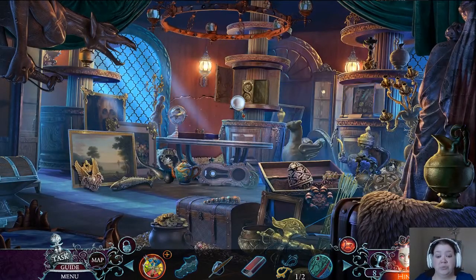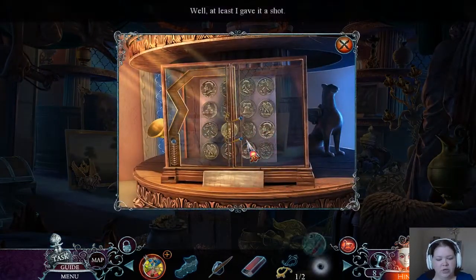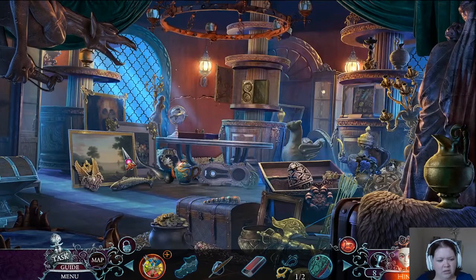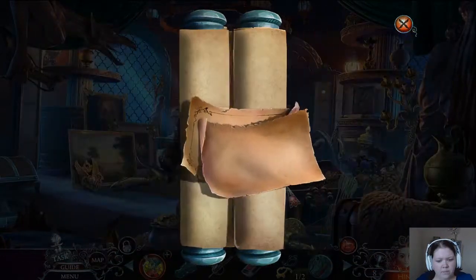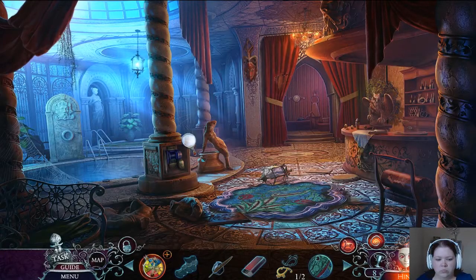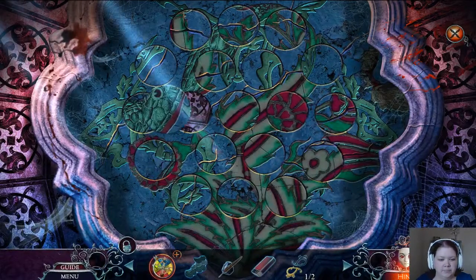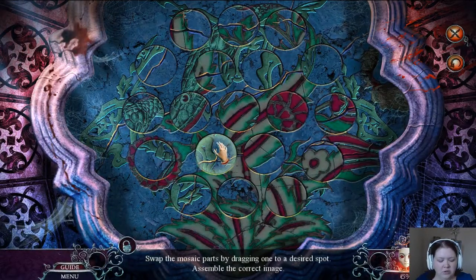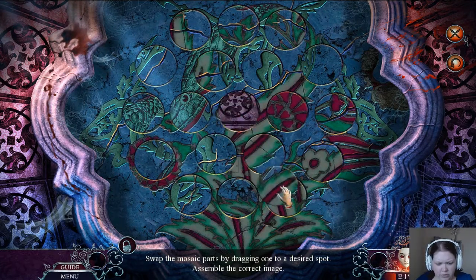Title of Lost Hope is actually really bad about that. Mosaic part — the mosaic is over here. No, it's not. Where's the mosaic? At the pool, on the floor. Gotcha. Sort the mosaic parts by dragging one to a desired spot. Assemble the correct image.